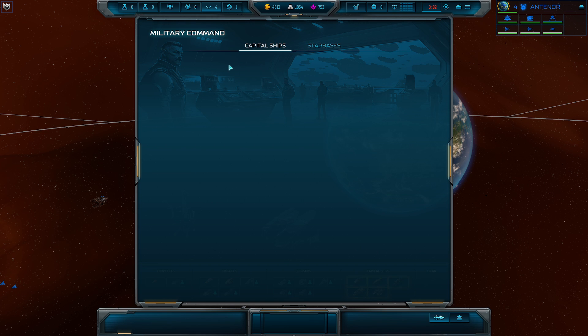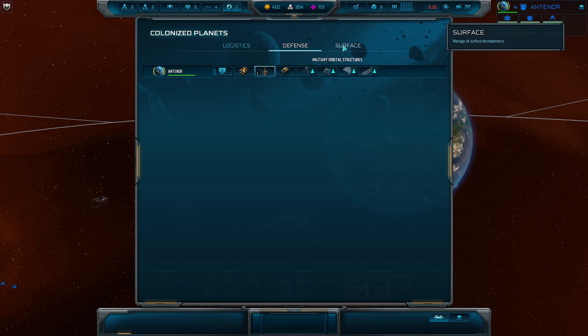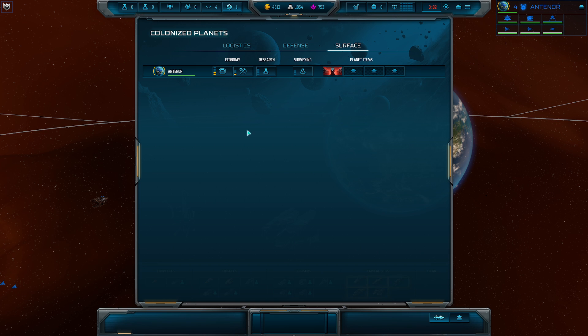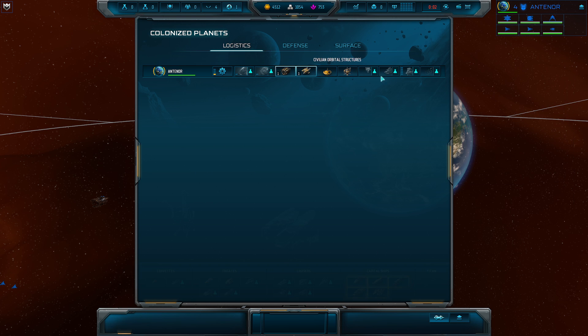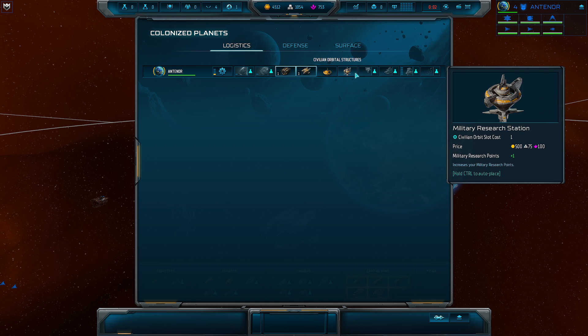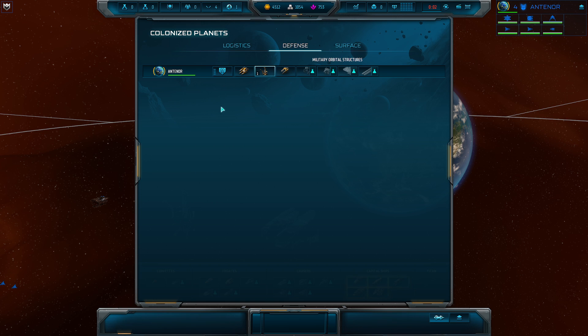Military command — as you can imagine, we're going to see all of our ships and star bases where we can easily zoom to them using the fleets or from this view. We'll talk about this more in part two of our beginners tutorial. Colonized planets is self-explanatory — this is great because we can manage all of our planets in one tab. We can quickly upgrade different areas like logistics and build structures. We have to hold down control and left click to build structures quickly and upgrade different planet abilities.